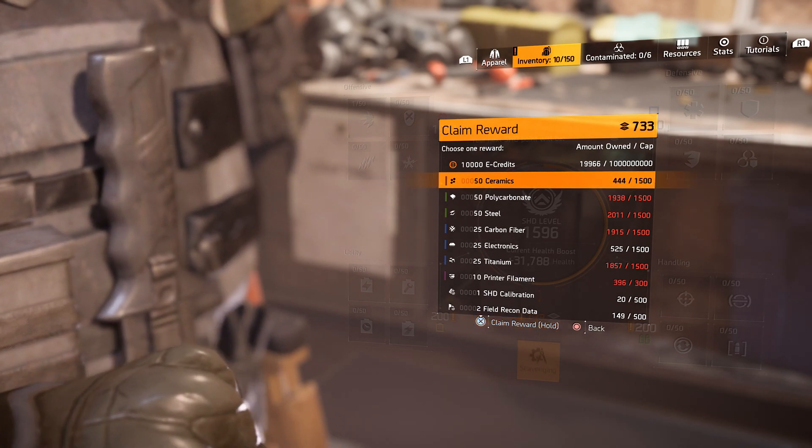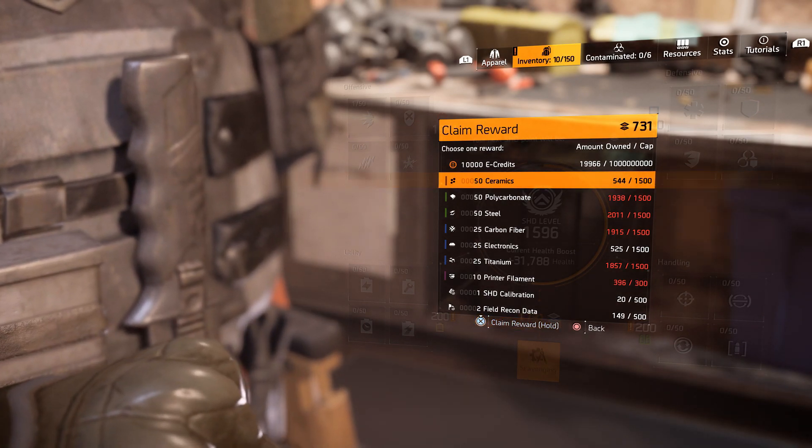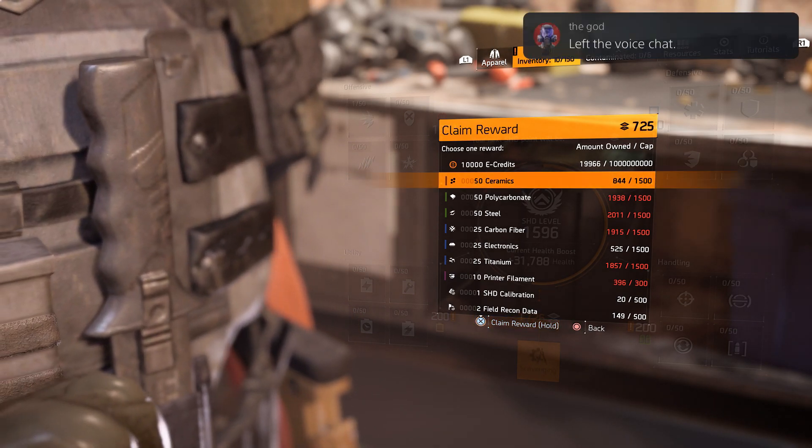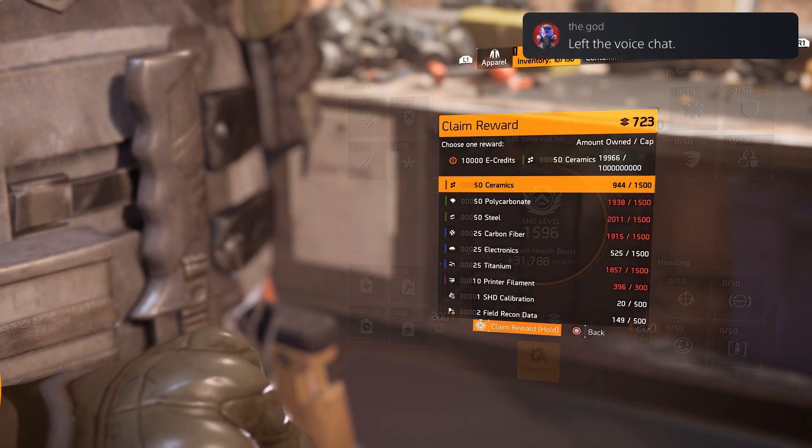When I need more of any of this I simply log into this character and get them. And then when I run out of levels I simply delete the character and go again. Three hours later I'll have all these scavenging watch levels back and be able to spend them again.